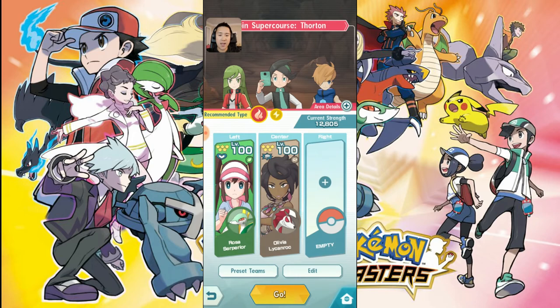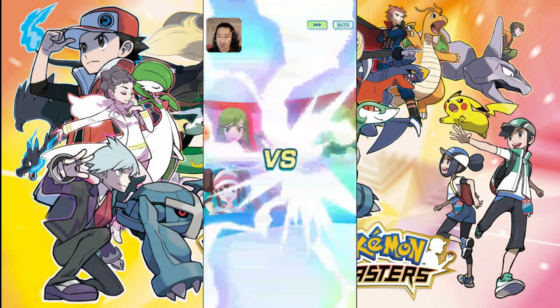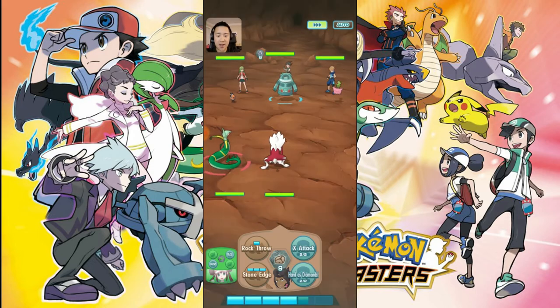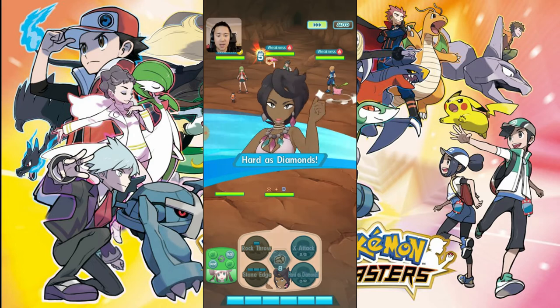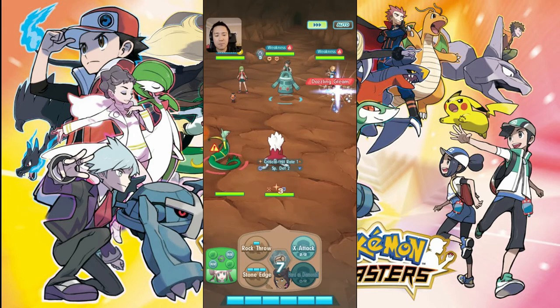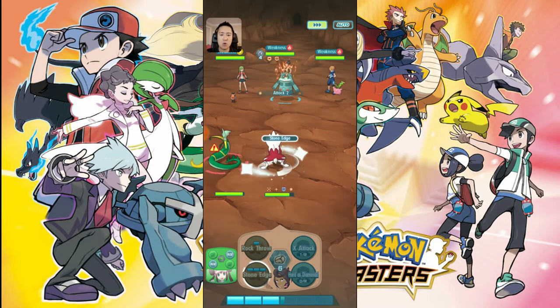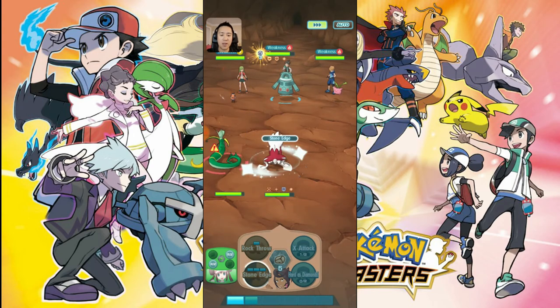Let's drop Skyla and go with two Pokemon. This time we're only going to control Lycanroc to see if, given enough time, it can carry. This puts us on a tight timer since Suicune will eventually get knocked out. We're going to see if we can still apply enough damage. One thing I'm not sure of is how long Hard as Diamonds lasts — I'm not sure if it's correct to use it twice.